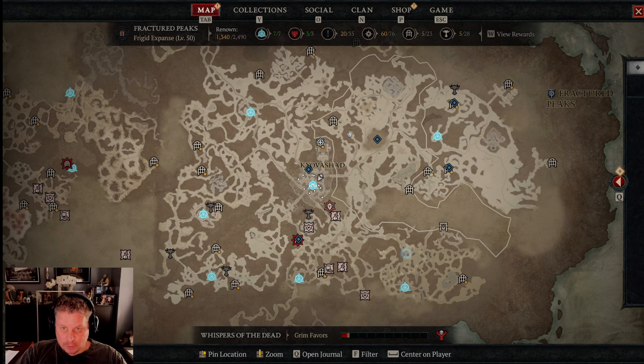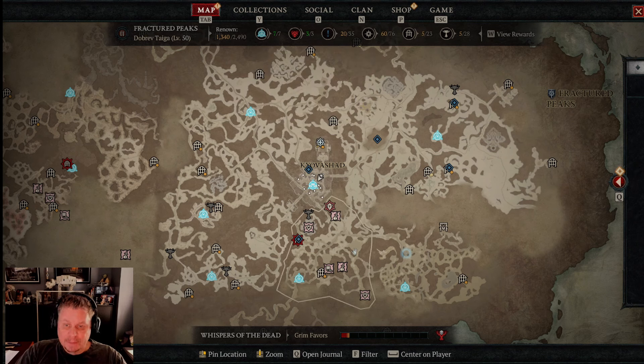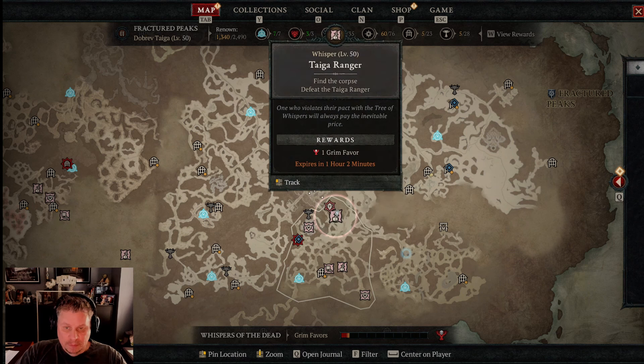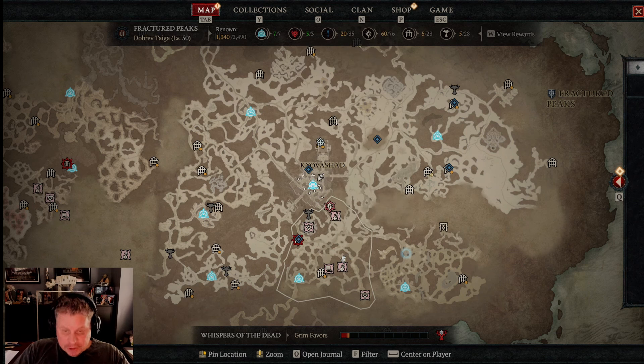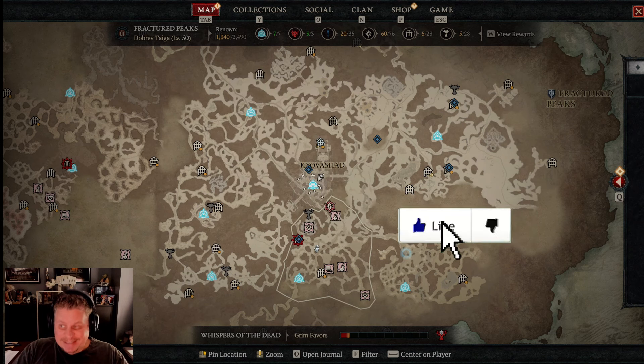If you're in world tier two, the capstone dungeon will be visible on your map. If not, it'll tell you about it but you won't be able to see it. The most efficient way to work on your Tree of Whispers is to run the red-marked dungeons to give you five grim favors — that's definitely the most efficient way. You'll get more XP and more loot.